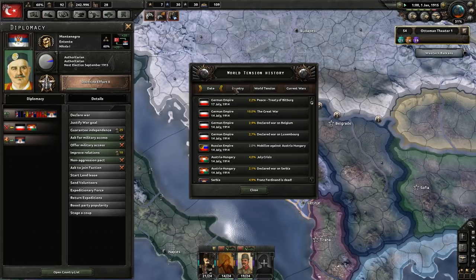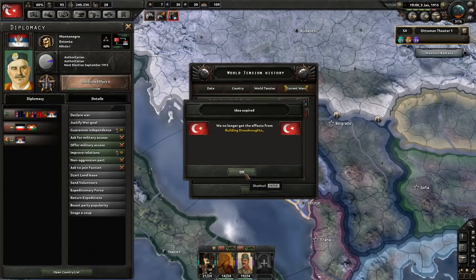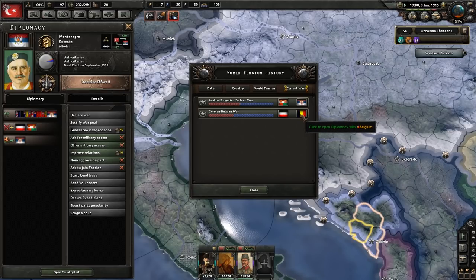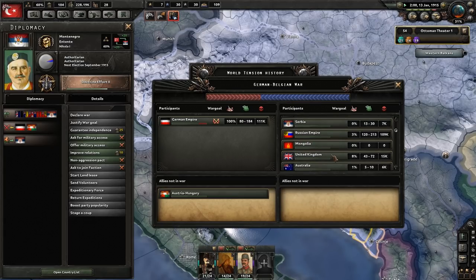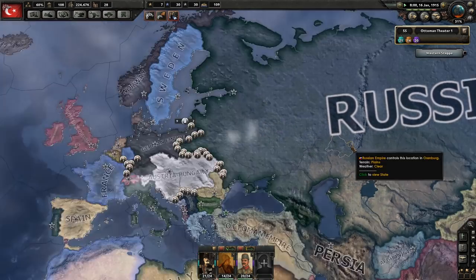We're at 31 world tension. If we look at the current wars, there's really only one and it's divided into two: the Austrian-Hungarian war, and Germany going after Belgium, which is where a lot of the Western Europeans are coming into it. Mongolia is involved too — they're definitely doing what Russia wants them to do.